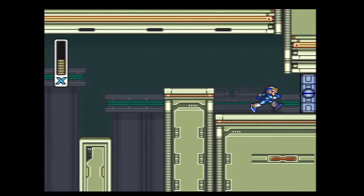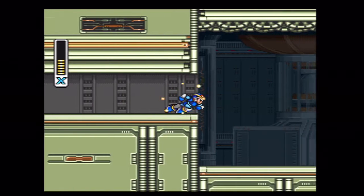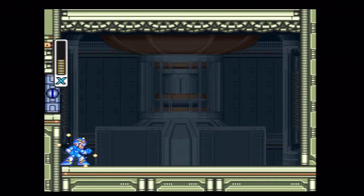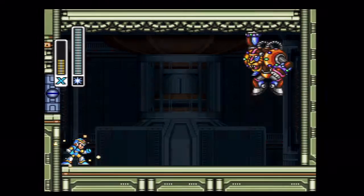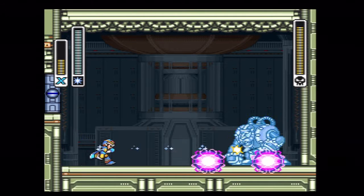Oh, we're already at the boss. We did not get the heart tank, did we? I don't remember — I think you're supposed to. Oh well, here we go, here's the boss. And like always, I'm not prepared — I don't have the power selected. His power is the shotgun ice. We're finally going to get to use it on the boss, and this guy is nothing against this weapon.